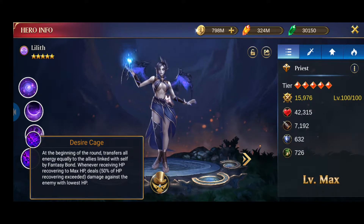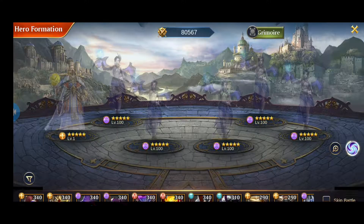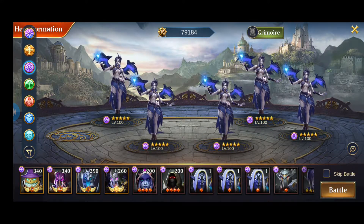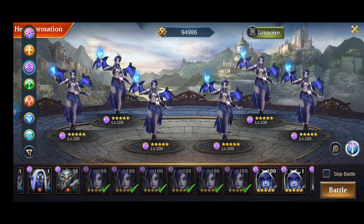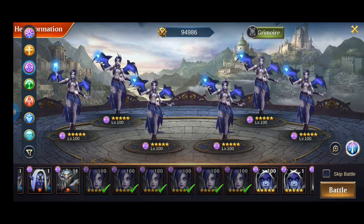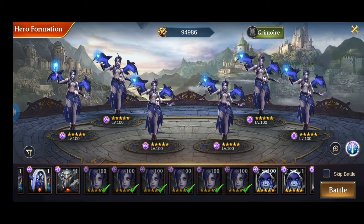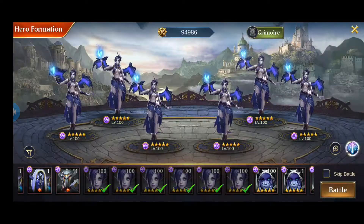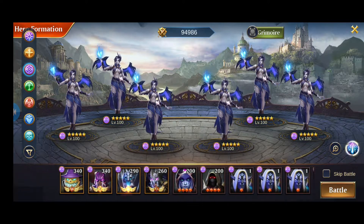The reason this works is that Lilith attacks first because it's PvE, so your heroes go first. Just to show how effective this is, I've kept all the Liliths without gear. As you can see at the top of the screen, my team power is only 94,986, and I've removed the grimoire to show that it doesn't really matter.